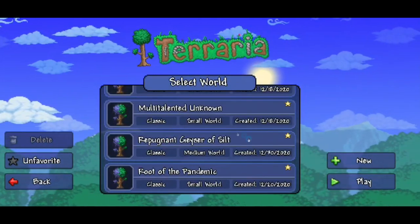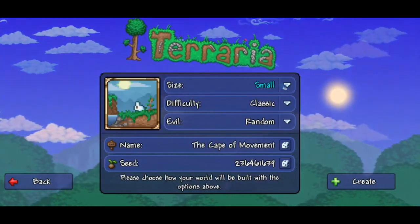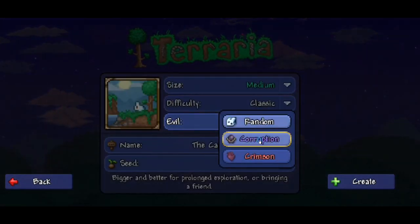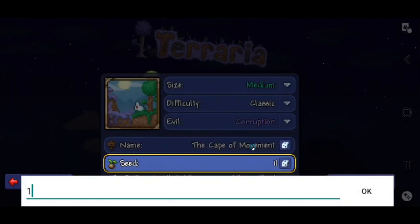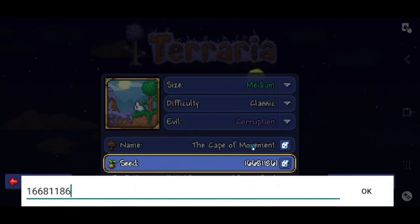As you can see, I can't copy the seed number, so we've got to do a new one. The name of the world doesn't matter, but it's going to be a follow-along here: Medium World, Classic, Corruption. Go to the seed number, and it's going to be 1668118619.